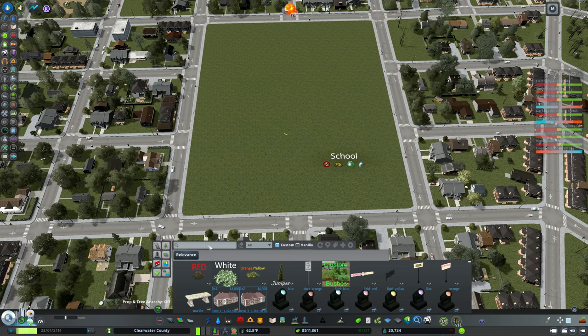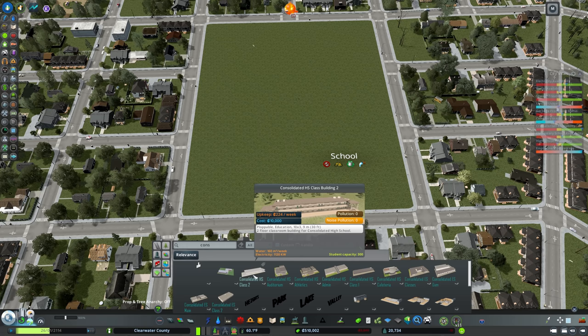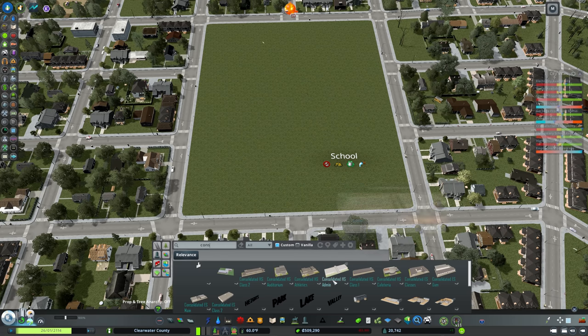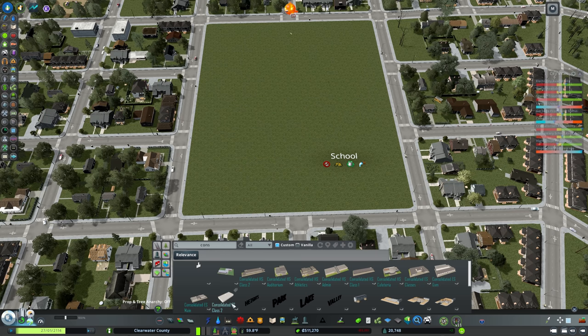We're going to use a lot of assets by Crystal Listo — an absolutely prolific creator in the Steam Workshop, really doing great things for the community. He has a link to donate on the store and I highly recommend considering that for all asset creators because they're really enhancing the fun of the game. Let's look at his consolidated high school and elementary school set. You get the consolidated HS class 2, auditorium, athletics field, administration office, cafeteria, and for the elementary: classes, gym, and main class 2.